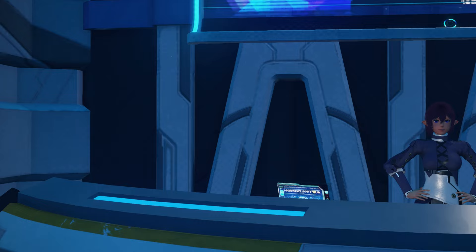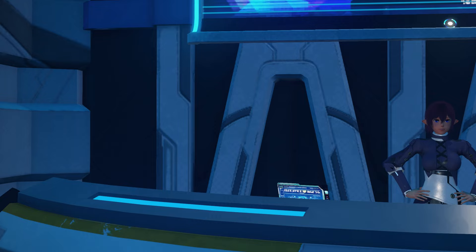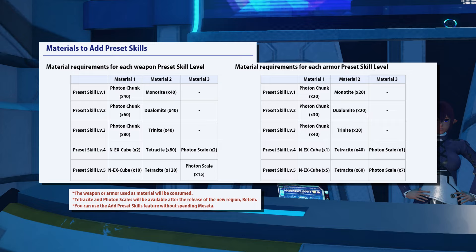We got some news on how many materials you'll need to transfer a preset skill from one weapon or unit to another. It doesn't seem like it's going to change by star rarity — similar to unlocking potentials — but there is no meseta cost involved. It is going to be cheaper to do this for a unit, presumably because there are three unit pieces compared to one weapon equipped at any time.